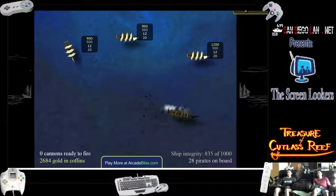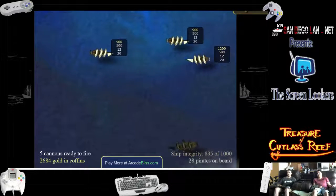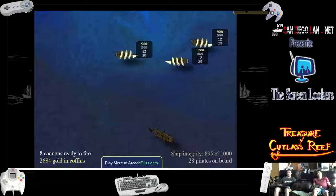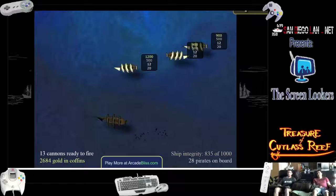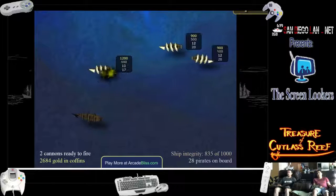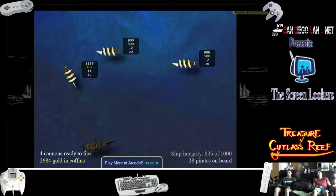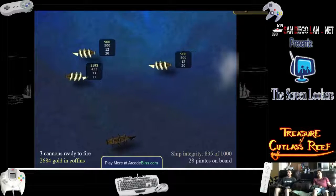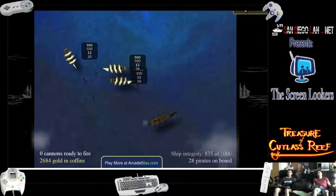The number underneath each of the enemy ships — that's how many souls they have on board. I think the other numbers are like how much gold they have and how many cannons they have available. He went from 20 to 17 there, so the more you damage them, theoretically the easier it is to kill them, and the slower their reload speed is going to be.